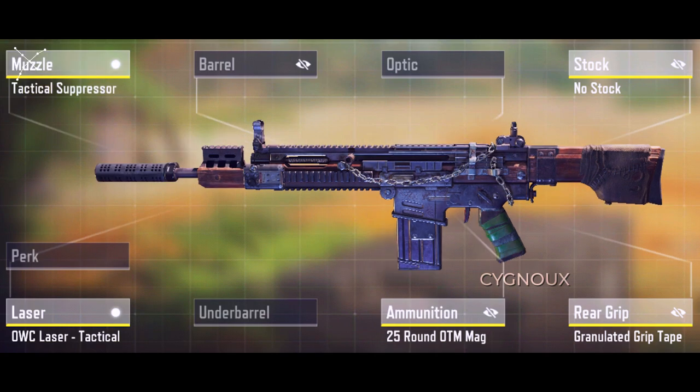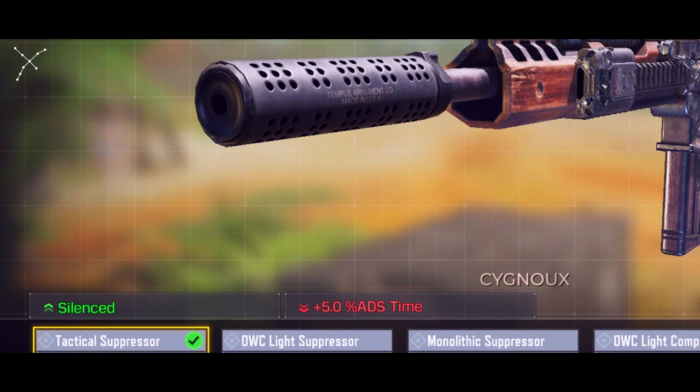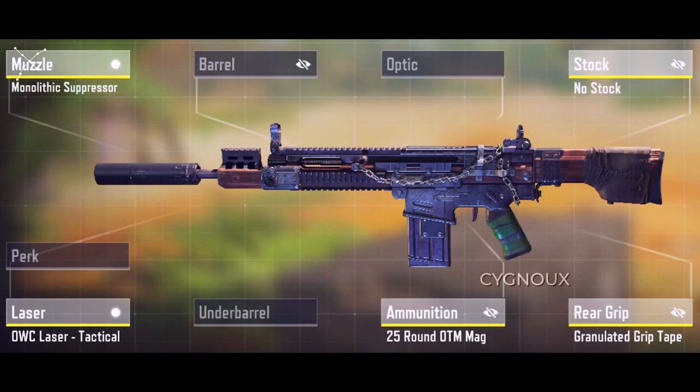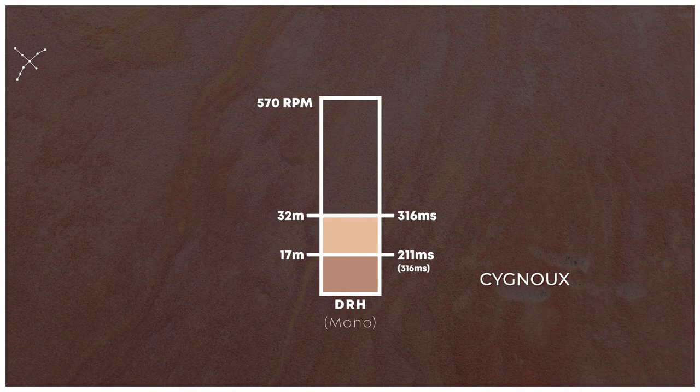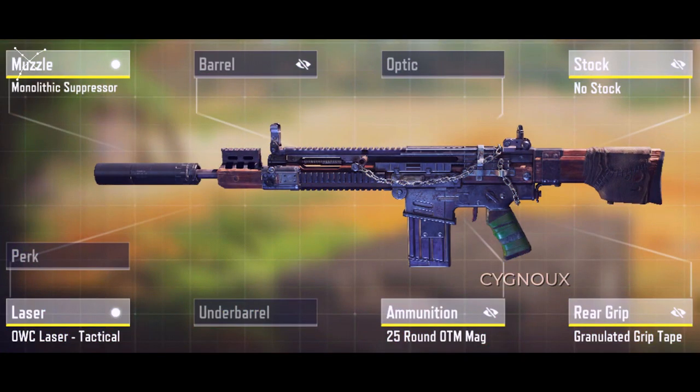For a suppressed build, I have two options: either the tactical suppressor if you don't need the range boost, or the mono for boosting the range. Use the tactical suppressor for playing aggressive while also having the benefit of sound suppression. Mono isn't that viable for playing aggressive but it is good for boosting mid range, making the DRH more versatile. With mono, we have 17 meter 3-shot range and 32 meter 4-shot for effective range.